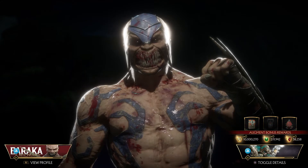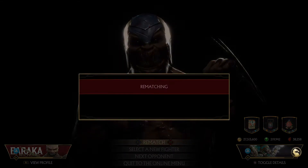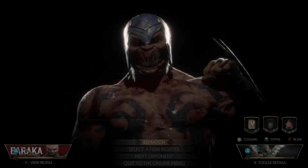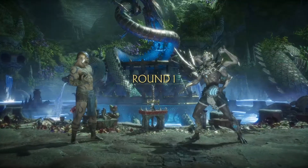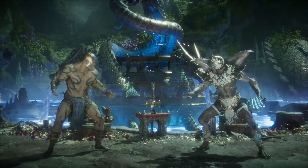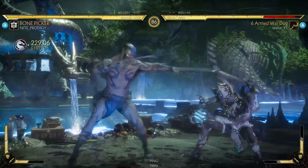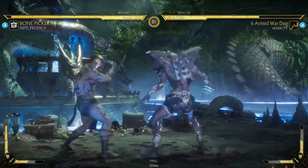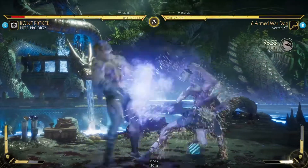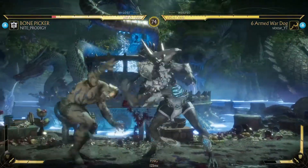Did you know what would have been so sick? If you command grab somebody and then amplified the command grab, you would get the same animation as the crushing blow — except you wouldn't get a crushing blow — but Kollector would slam you on the ground and pop you up for a full combo. That would be so sick, man. That would actually be so amazing if characters had flexibility like that. But then again, that would be so disgustingly broken, because a command grab — an unblockable grab as a combo starter — like, that would be ridiculous.